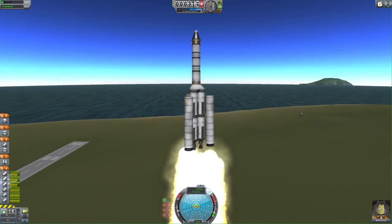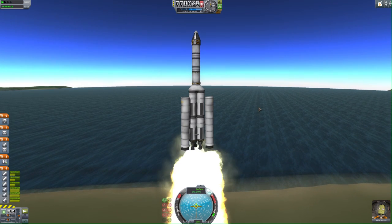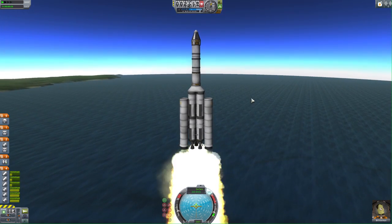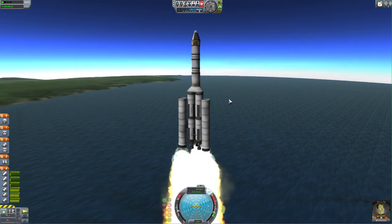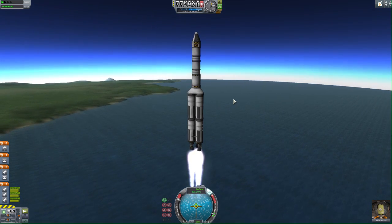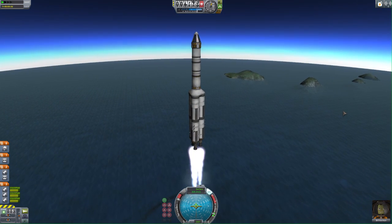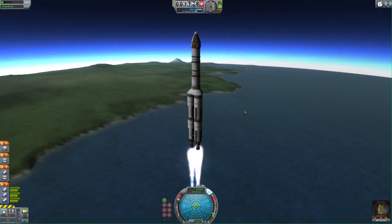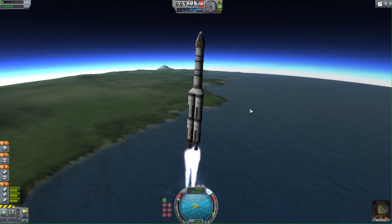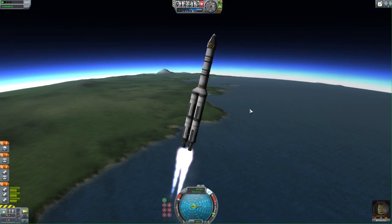Notice that the horizon looks flat. It's already starting to look a little bit curved here. And at some point it's going to simply be undeniable. I'm going to drop the solid rocket boosters. And now I think it's pretty much undeniable that you can see the curvature here. And now I think it's about time I started gently tipping over.